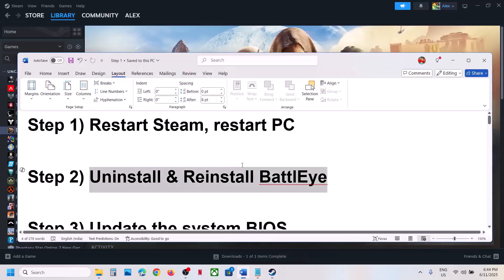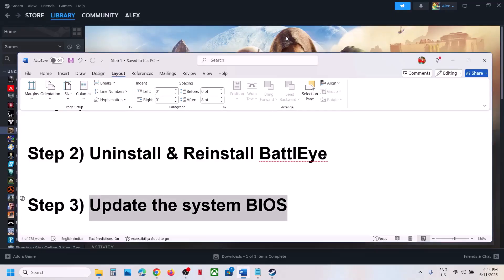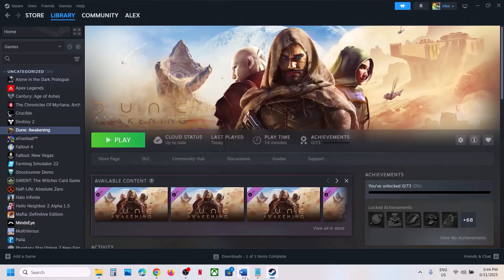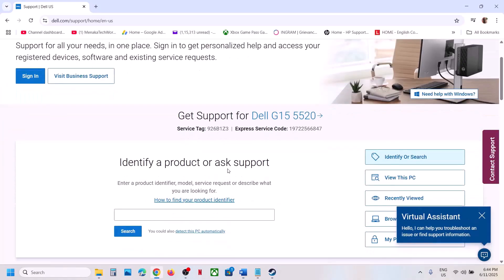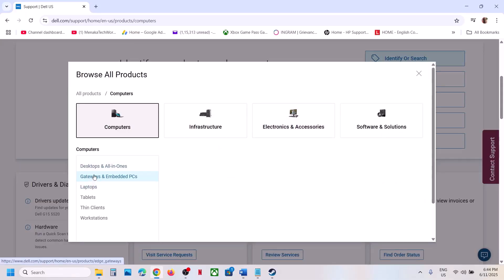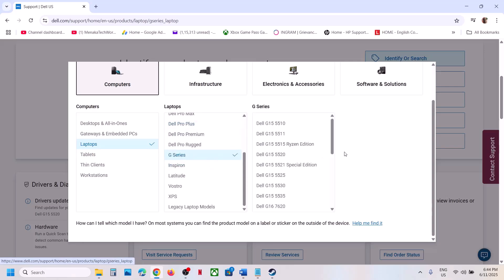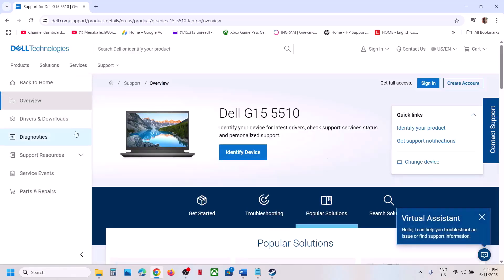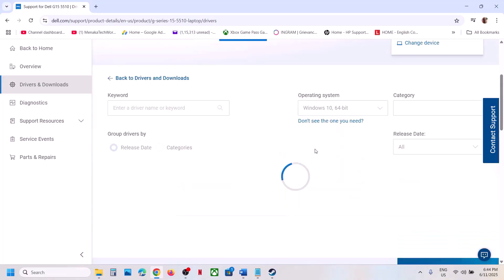The next step is to update the BIOS. This has worked for many players, so it might work for you. Go to your system manufacturer's website — if you have a Dell computer go to Dell, if you have Lenovo go to Lenovo. Select your model number, making sure you select your specific computer. Once you select your computer, go to the Drivers and Downloads page and find the BIOS.